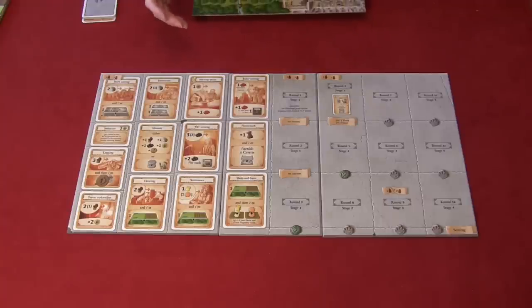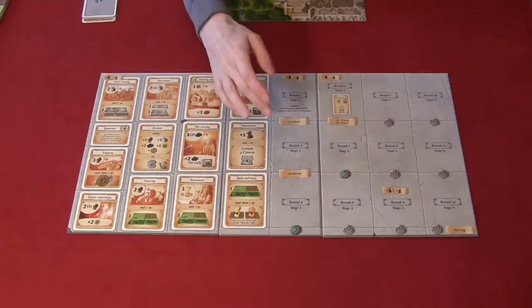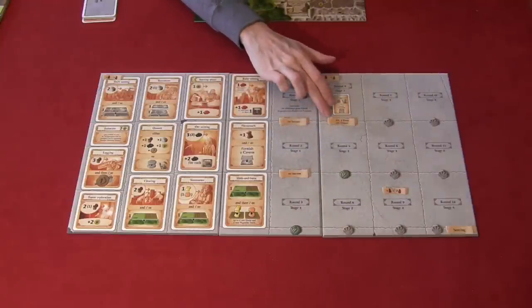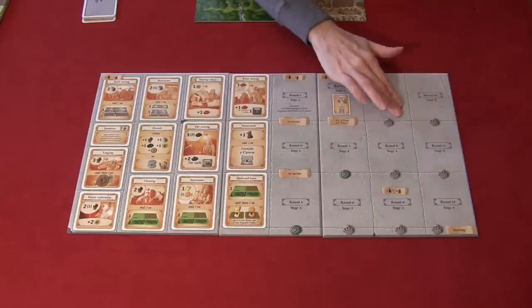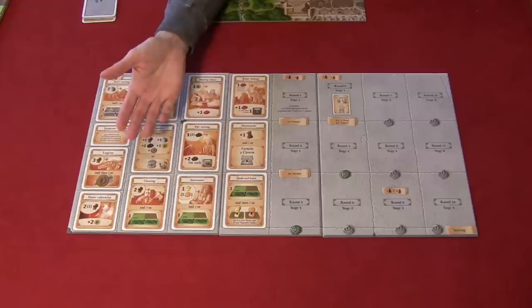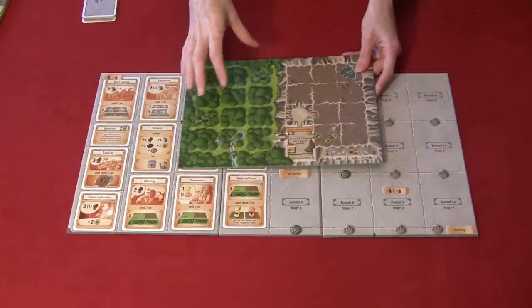Depending on the turn, you'll have a harvest or a variation. The first two turns have no harvest. Then there's a harvest, then a variation where you just pay one food per dwarf, then another harvest. After that, it's randomized whether you have a harvest or a variation. The harvest involves taking grain and vegetables from your board, breeding animals, and feeding your dwarves.